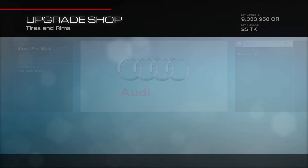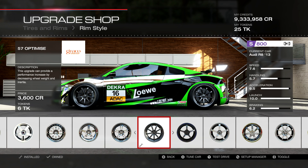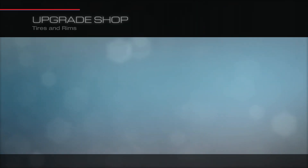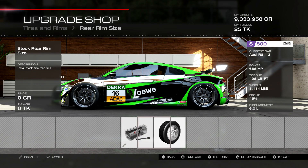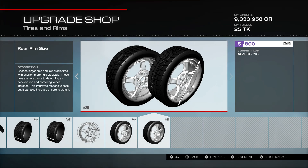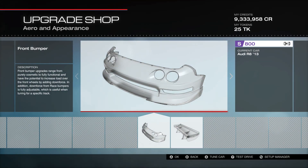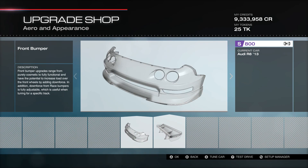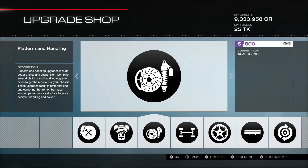For wheels, we have the Gram Lights 57 Optimize, roughly halfway through the wheel options. I don't have any upgrades on the rim size — it adds a few pounds and I'm just trying to keep weight down. In our last area, we have both the front aero and rear Forza aero. That covers the full build — let's head in and take a look at the tune.